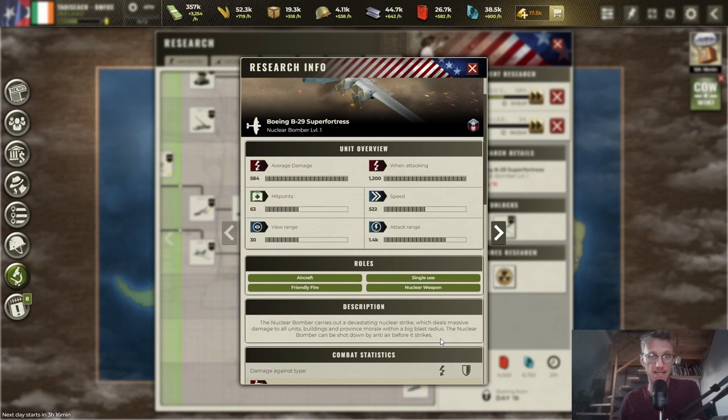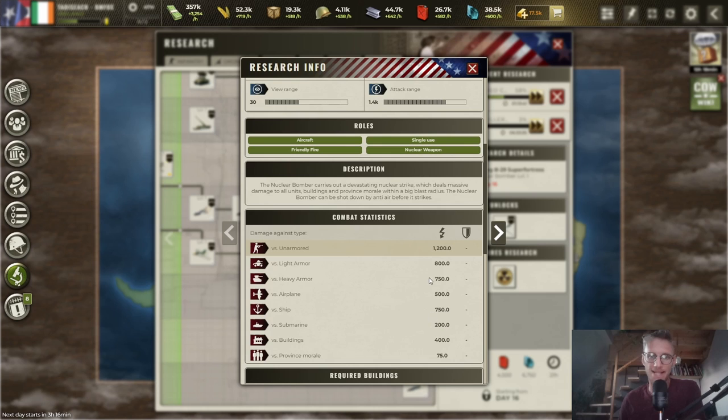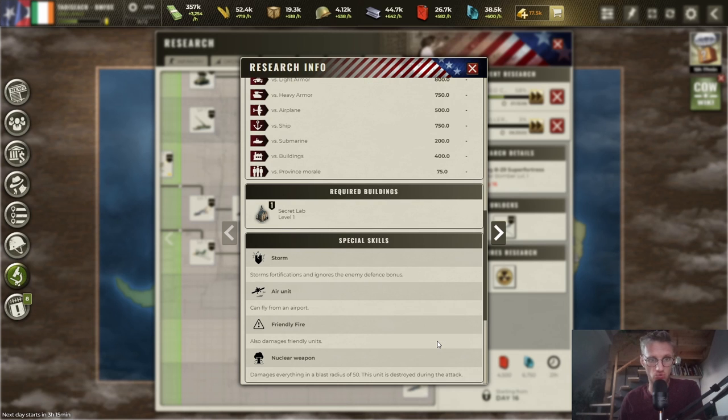Being shot down by anti-air is the nuclear bomber's big Achilles heel. When it does reach its target, it deals 1200 against unarmored, 800 against light armor, 750 against heavy armor, 500 against planes, 750 against ships, 200 against submarines, and 400 against buildings. Importantly, it ignores fortifications and enemy defense bonuses.